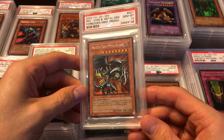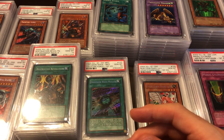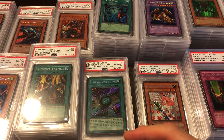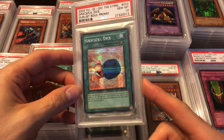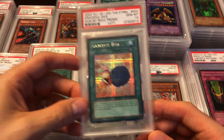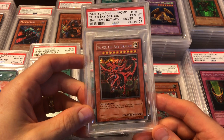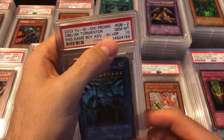Then we got Red-Eyes Black Metal Dragon and Harpie's Pet Dragon. I don't have the Metal Morph — I got two that were nines so I kind of quit on that. Got a Graceful Dice — would love to get a Skull Dice to match, but not a big deal, really cool and nostalgic card. Slifer the Sky Dragon from the GBI promos is the prismatic rare — PSA calls them silver rares.